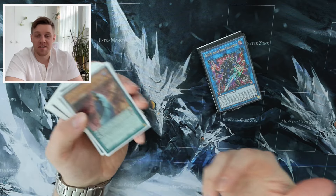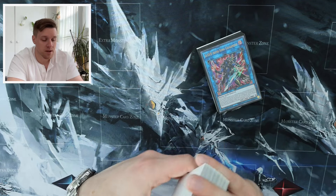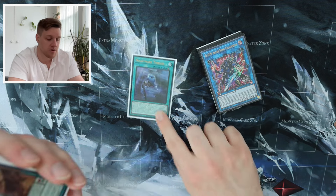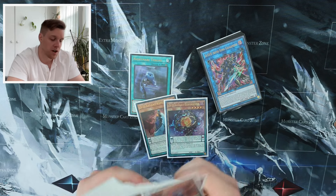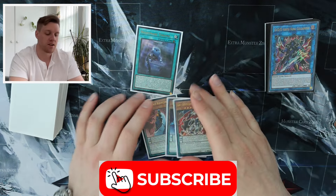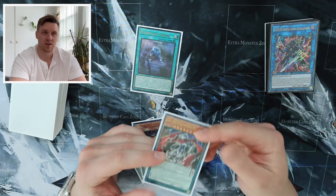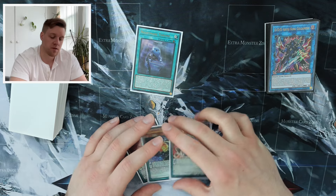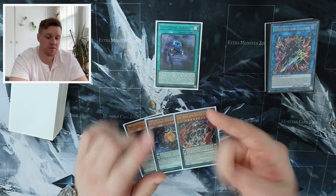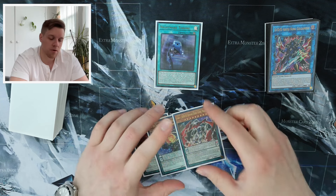Today we're going to play some DDD. I want to get back into this deck mostly because I picked up a new card in the latest set: Nightmare Throne. It turns out Nightmare Throne searches Kepler, Copernicus, or Zero King Rage, so this is just a straight consistency boost to DDD and a way to get into Zero King Rage more consistently, which can help play through hand traps — one of the biggest downfalls of this deck.